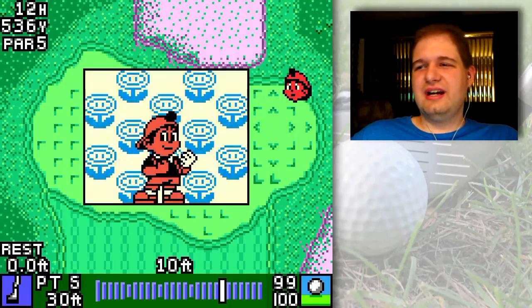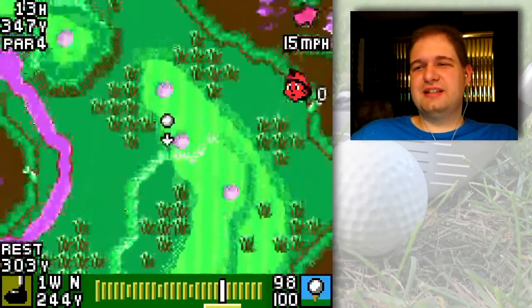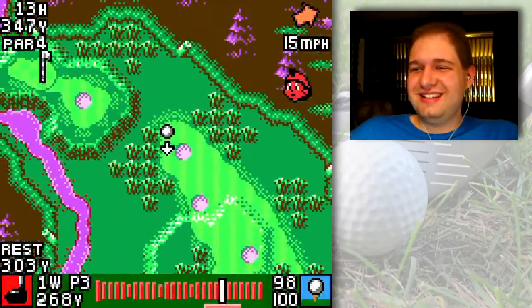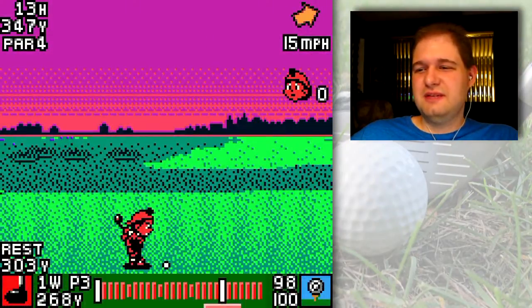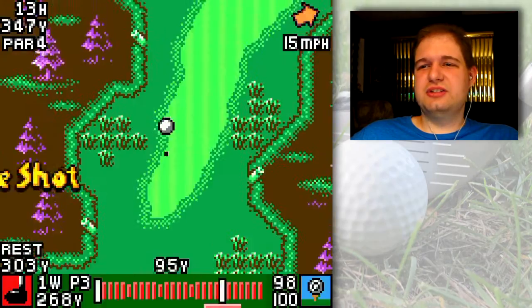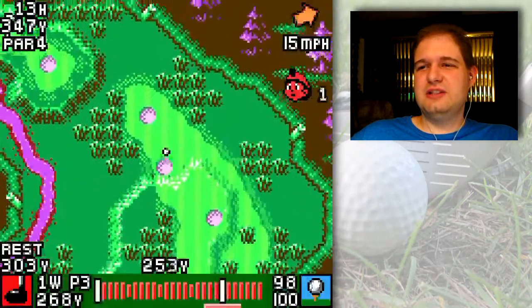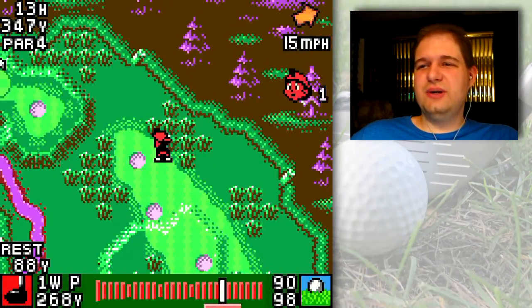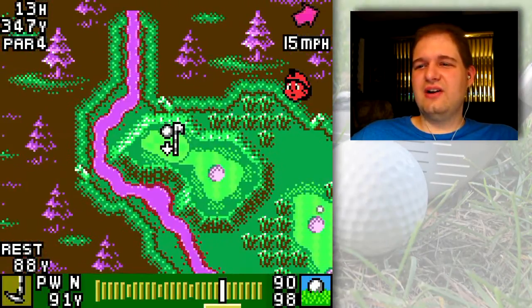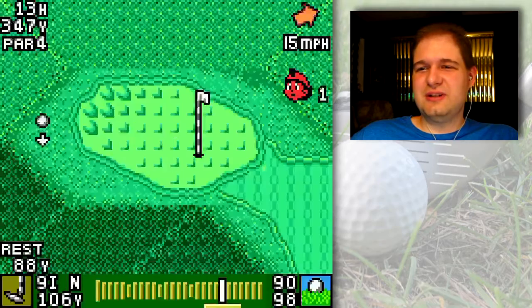That was a pretty easy putt. Pretty much anything within 10 feet in this game is practically a gimme — you're pretty much guaranteed to make the putt because it's easy to get the ball in at that range. Not so much in real life, but in the game you don't have the problem of your putter twisting at address and being a hair off on your angle. You can just always hit your putt straight.